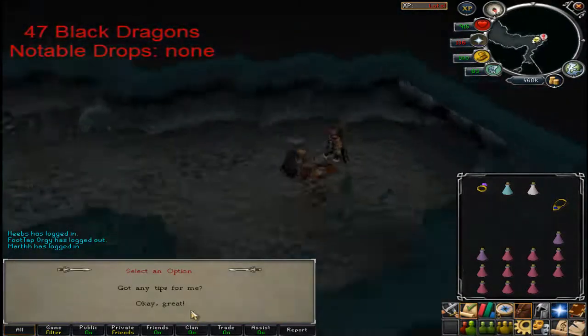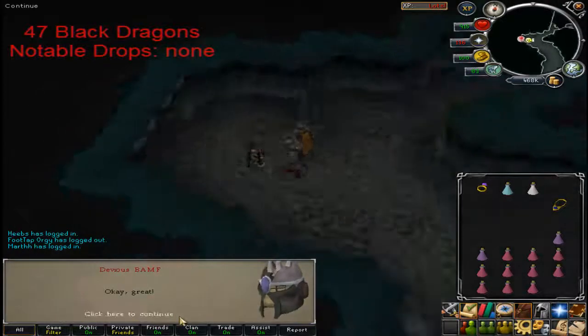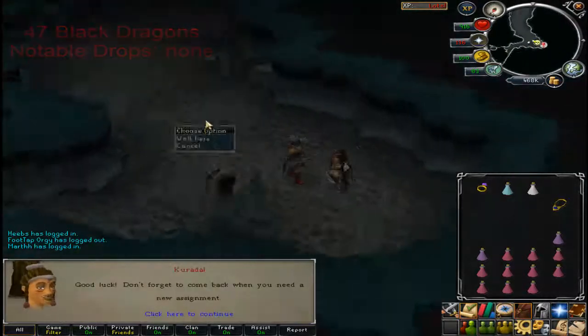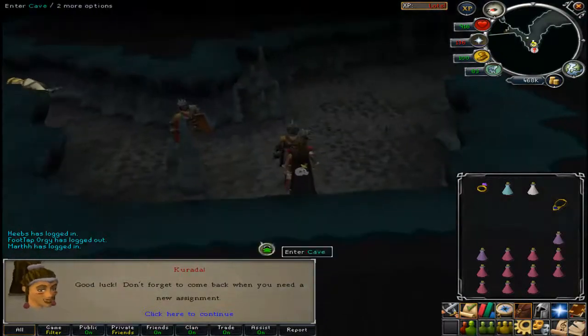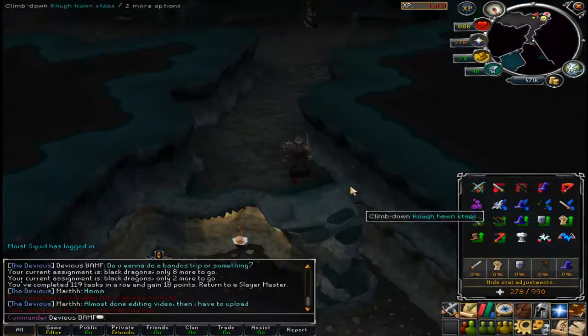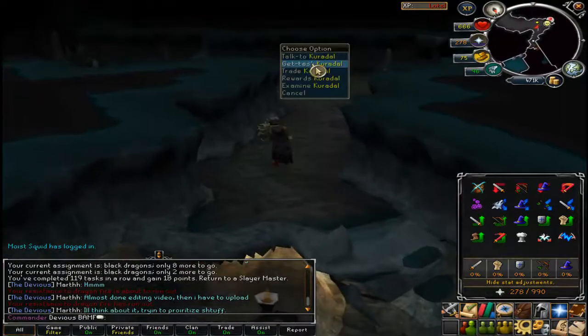Black dragons - that can be knocked over nice and easily. Still using a whip and a DFS - what a noob. All right guys, black dragons are over.